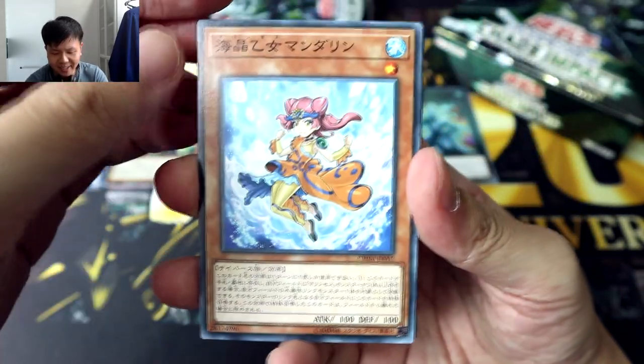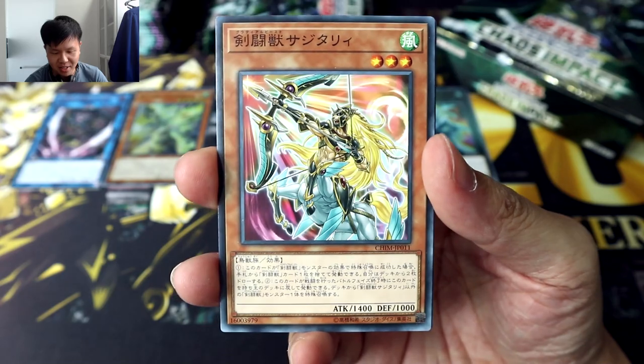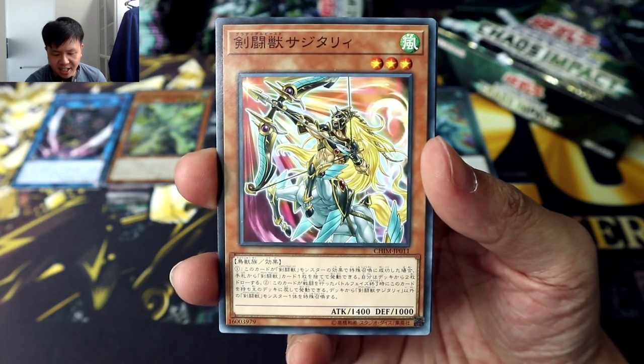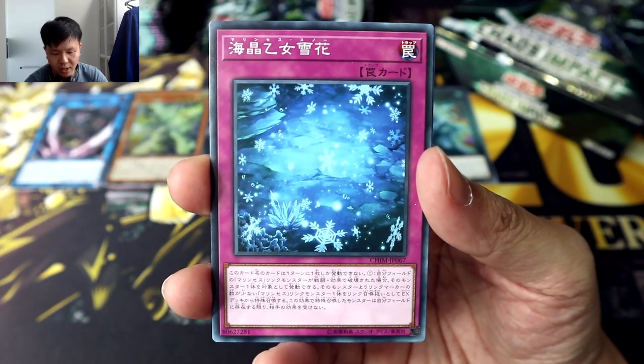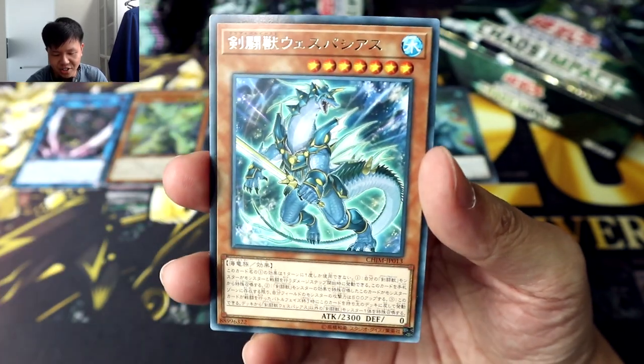Let me know if there's another one, but I'm thinking isn't that the first time we've got something as cool as that? Here we have Gladiator Beast Sagittari — that's the kind of name I would expect from that card. We've seen Luna, and it's literally Marine Says Snow. We've seen Vespasias.